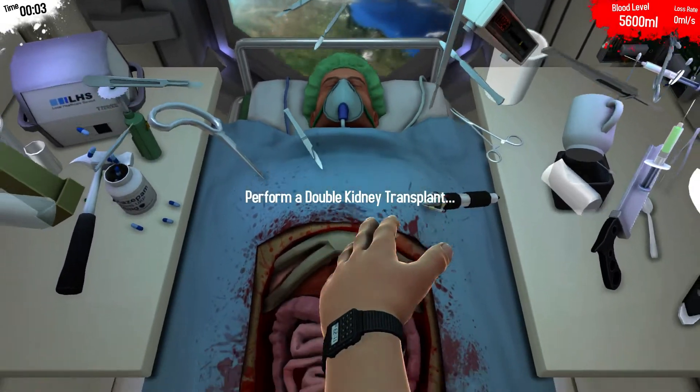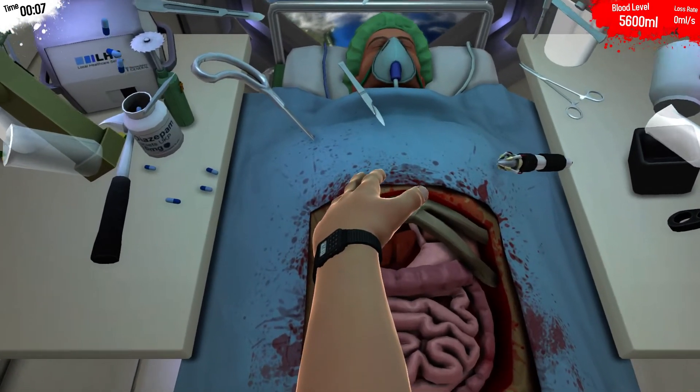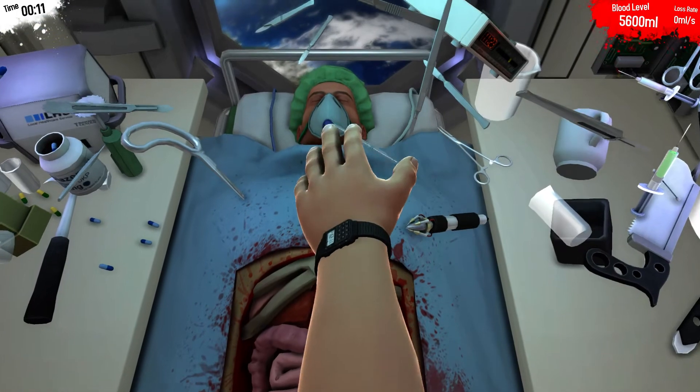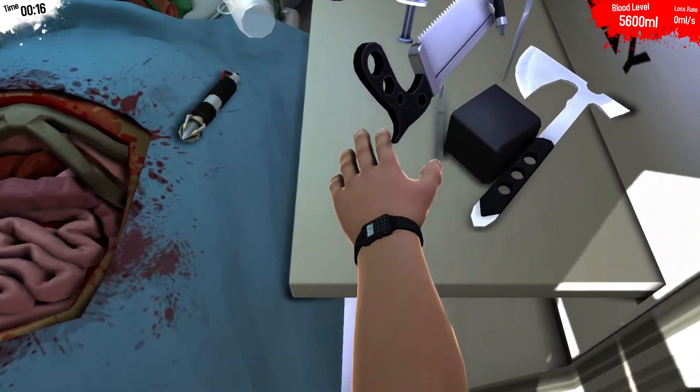Hey guys, welcome to Double Kidney Transplant A++ in space. This mission is kind of similar to heart, but none of your scalpels are facing the right way, so you have to try to flip one around so it's kind of facing upwards.